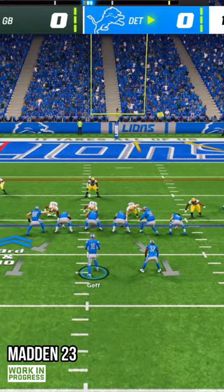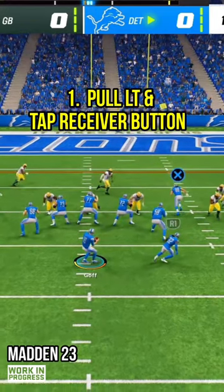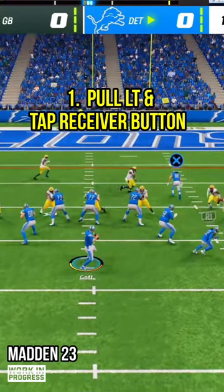Skill-based passing is brand new to Madden 23. Let's learn how to do it in three easy steps. Step 1: pull the left trigger and press your receiver icon.